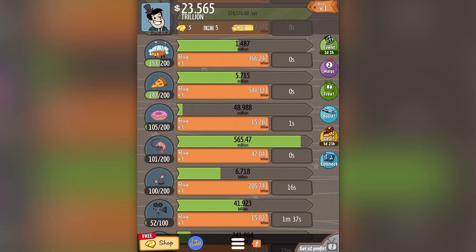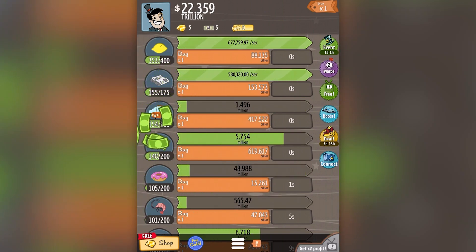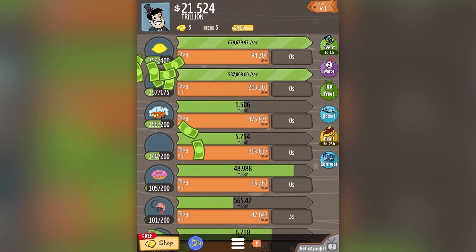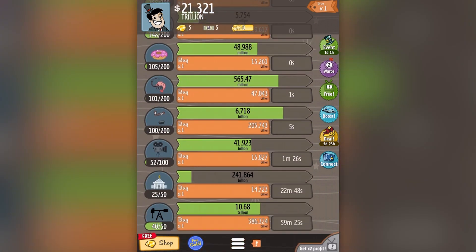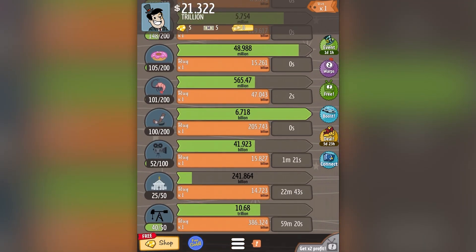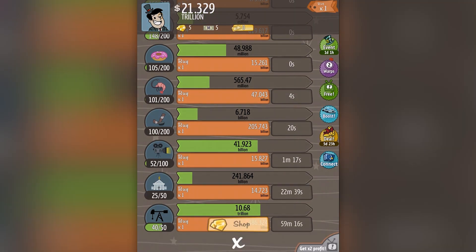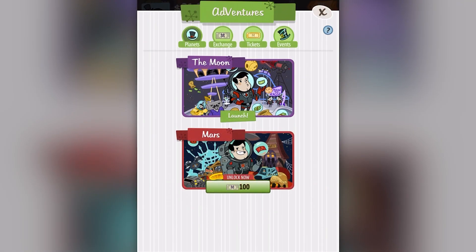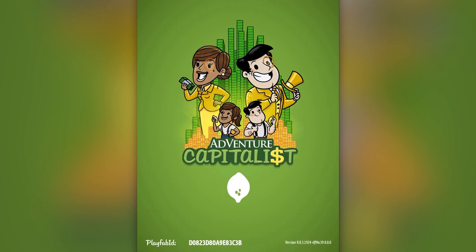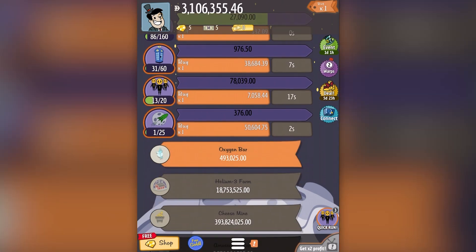This is kind of a clicker by way of a capitalism sim I suppose. You can see me tapping these orange bars — I've got 21 trillion to spend basically and I've kind of leveled up to the point where I've bought everything I can on Earth. I say Earth because I've also gone — let me head on to my adventures — to the Moon. They've clearly leaned into the whole capitalism-speak business, and I've earned 2.86 million on the Moon, which is quite nice.